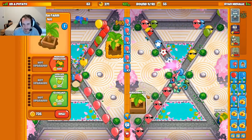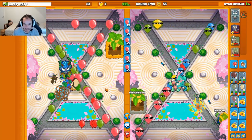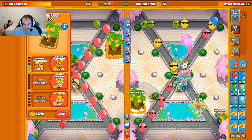Sending some Pink bloons here, trying to force a Lightning or Druid of Wrath if possible. We got their Druid chasing, which is really good — that means it's going to be popping fewer bloons for them on defense.